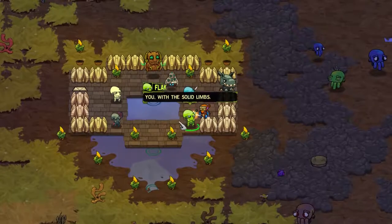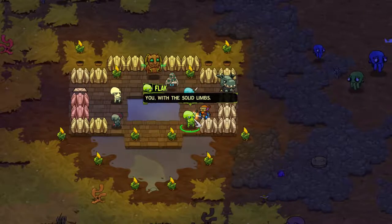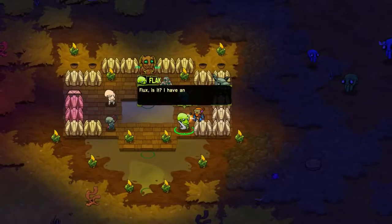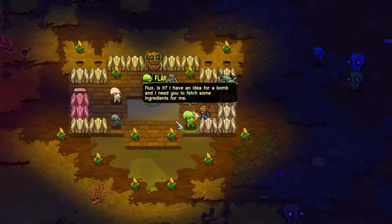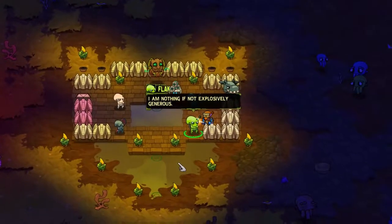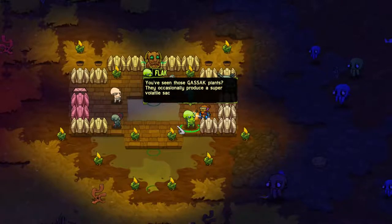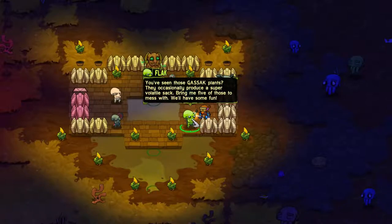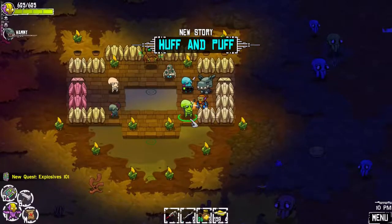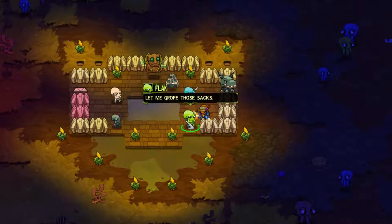What's this last one? Flak - you with the solid limbs. To the Tendram we're purplies, for these guys we're solid limbs. Flux, is it? I have an idea for a bomb and I need you to fetch some ingredients for me. Only if we get a piece of that bomb action, Flak. I am nothing if not explosively generous. You've seen those gas sack plants? They occasionally produce a super volatile sack. Bring me five of those to mess with. Luckily I've been collecting lots of gas sacks recently, so here you can have them.